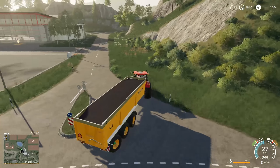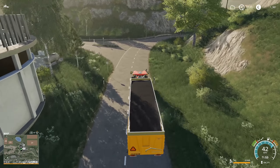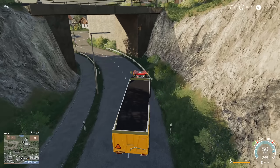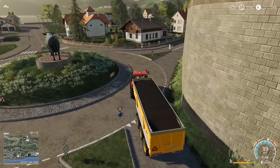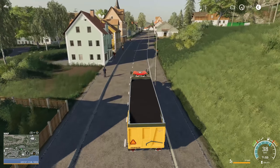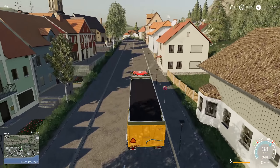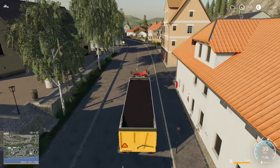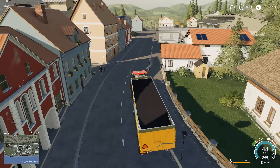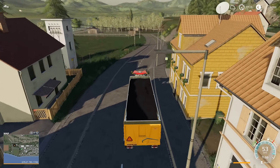A couple of new mods released today. We got the Fendt 900 Black Beauty, which is a really cool-looking tractor I think I'm probably going to want to try. And then there was a big manure spreader which, if we got a lot of cows, we might make use of at some point. There's a bunch of people walking robotically down the sidewalk - all the shops looking rather dead. I think these might be zombies. I'm going to stay in the tractor, I'm not getting out.